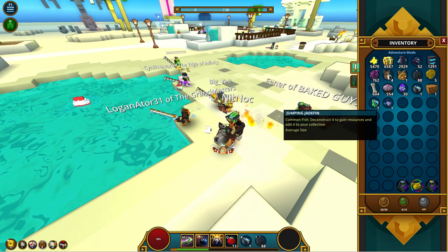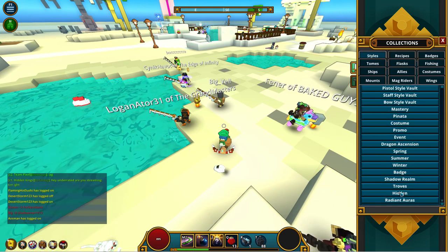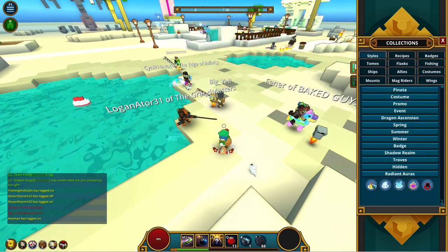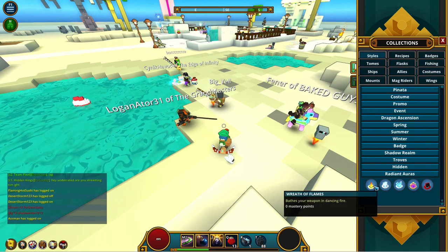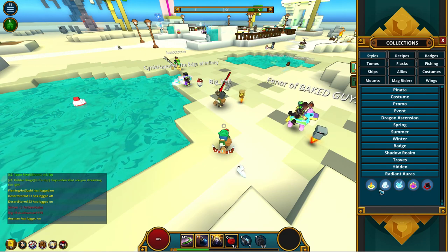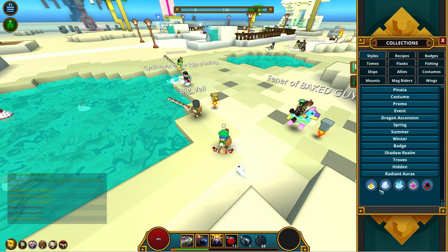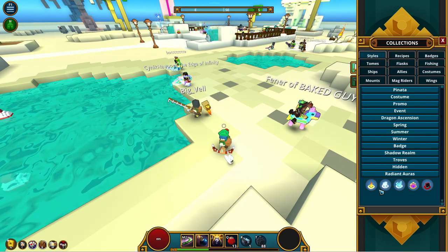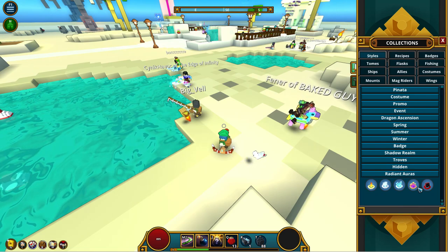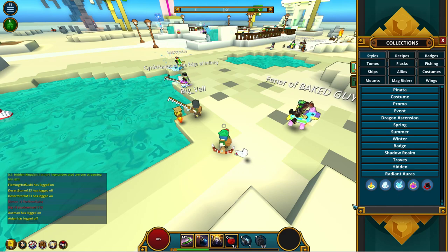You can now view the auras you have unlocked in the collections window under Styles and Radiant Auras — press Y, go to Styles, and scroll all the way down. These only show the ones you have unlocked, so if you forget how to unlock, say, the Neon one, you'll have to refer back to the patch notes, which is a little annoying.